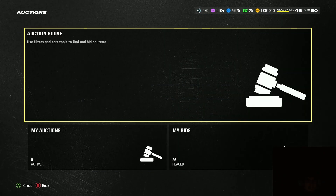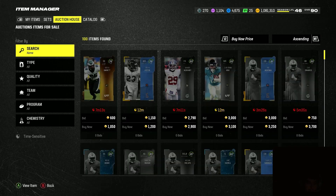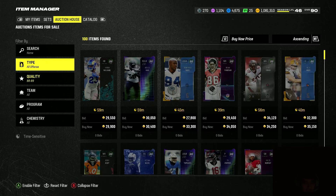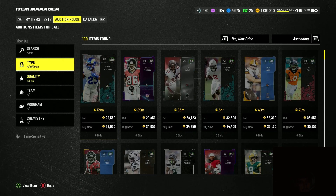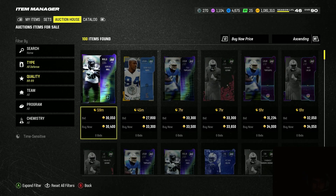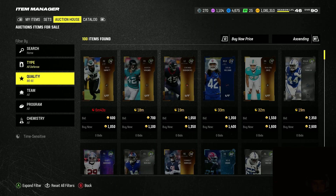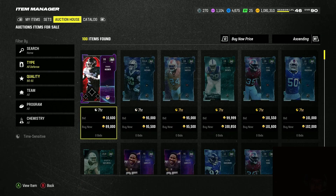Another way to make coins is sniping — you can always make coins sniping in any game. There aren't really a ton of snipes right now, but LTDs actually just came out today so people are opening packs, and you can definitely get some good snipes. As you can see, 88s and 89s are going for like 33k unfiltered, and you can get around 27k. Let me check 90s — filtered, they're going for 89k.